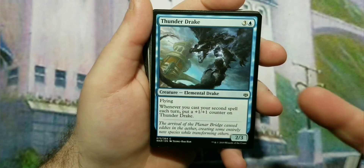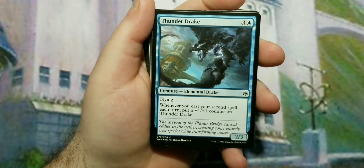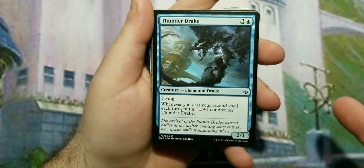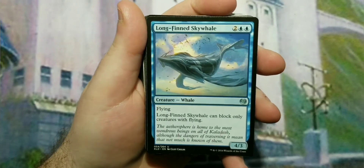The common four-drop is Thunder Drake — a two-three flyer for four mana — and whenever you cast your second spell each turn you put a plus one plus one counter on it. So you see the theme here: we're making your things bigger and bigger as you go.